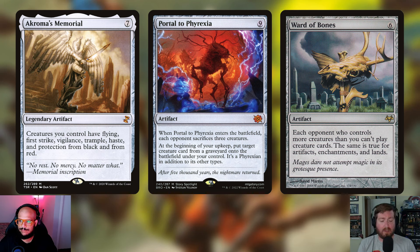The final artifact we're throwing in is Ward of Bones — it's only been printed once in all of Magic. Six mana for an artifact that says each opponent who controls more creatures than you can't play creature cards. The same is true for artifacts, enchantments, and lands. Basically if an opponent has a crazy board with more creatures than us, we put a cap on that — because on our turn we're going to have the most creatures by animating all of our stuff. When we pass, they're no longer creatures, so opponents can no longer play more permanents. It slows the game down, but not for us.